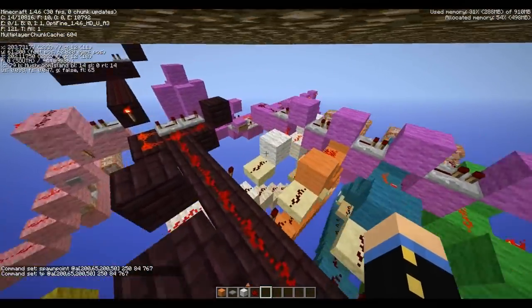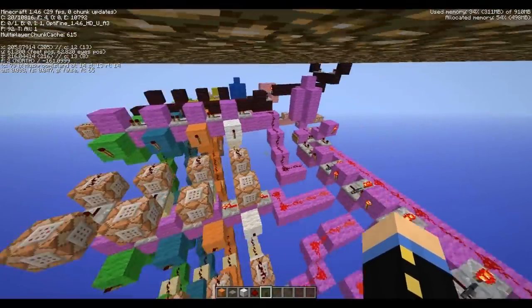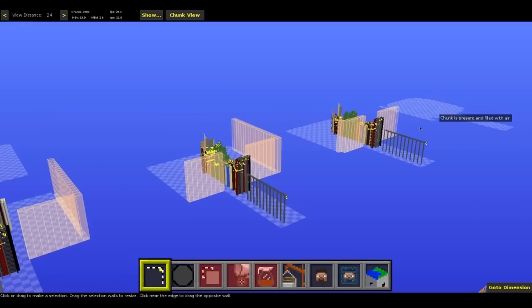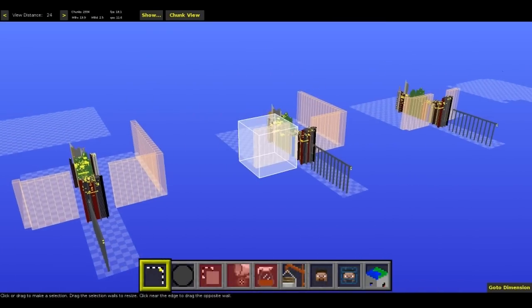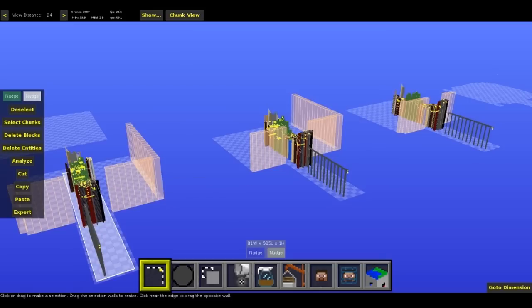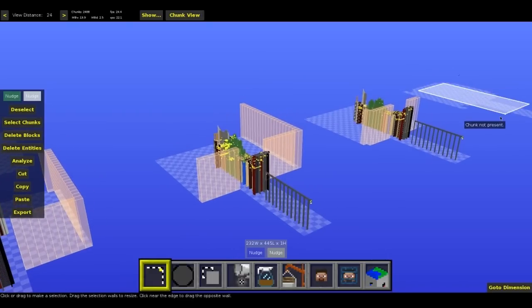Now I'm going to go over to MC Edit and show you what this world looks like from an overhead bird's-eye view. Here we are in MC Edit, and here we see four versions of Nail laid out. You can see the chunks are spawned — that's because I teleported to each one of those locations. Each one of these has a different biome type. This one's the spring one, this one's the summer one with the extreme hills, this one's the autumn one with the desert, and this one down here is the winter one.